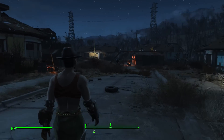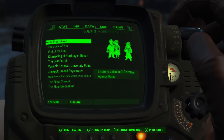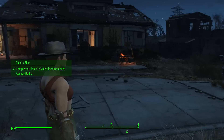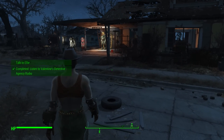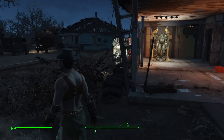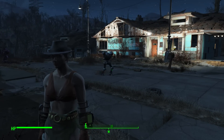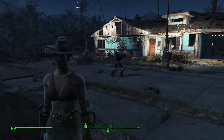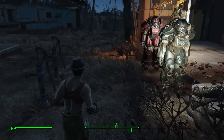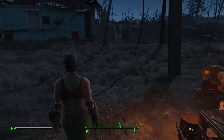So let's go join up. Screw the Railroad for a moment — instead, 'Far From Home' has appeared in my quest log. This is Ellie Perkins from Valentine's Detective Agency with a message for Nick's partner: we've got a new case and it sounds urgent. This is Bacon, the character we play as. She is melee only — she does not use guns — so we're going to be learning a lot about the melee weapons of Far Harbor, but I'll find a way to show you some of the guns as well.